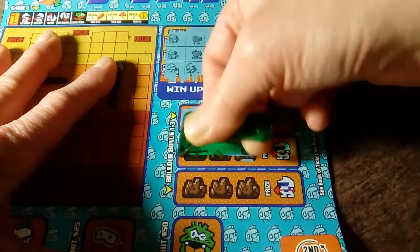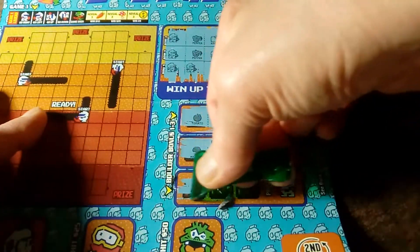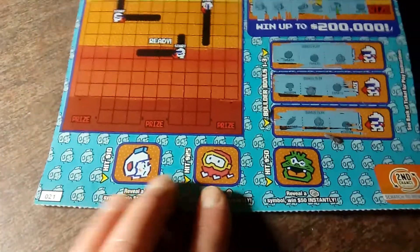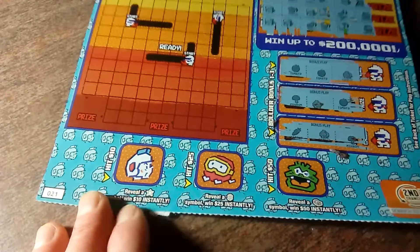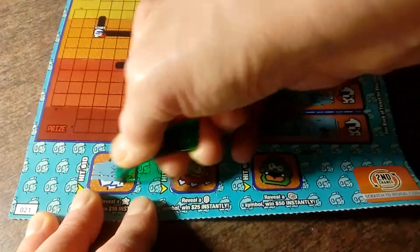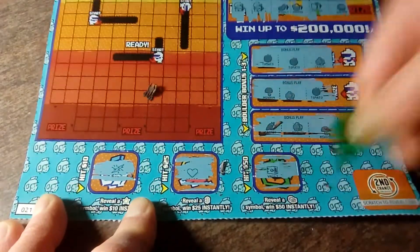Let's try this one. That is not a win. And the third — carrot, carrot, no. No win there either. Down here, if you reveal a star you win $10 instantly, a dollar sign gets you $25, and a stack of cash gets you $50. We've got a lightning bolt, a heart, and the vault.